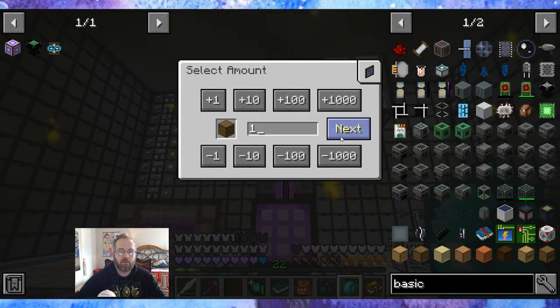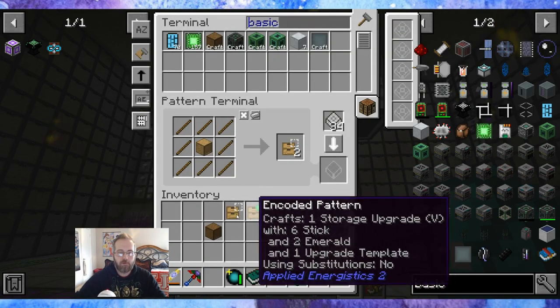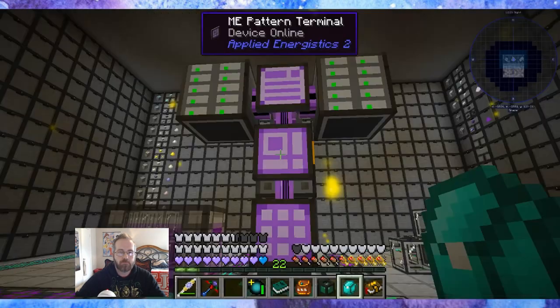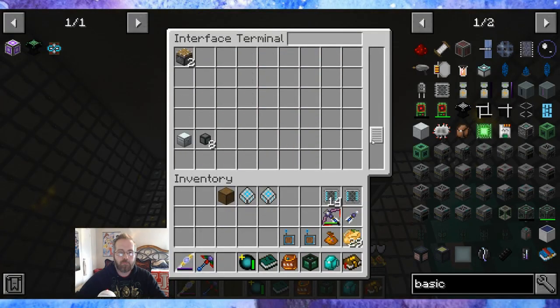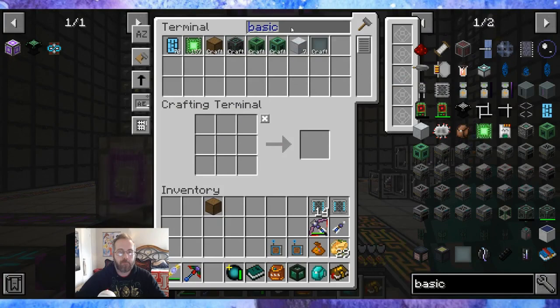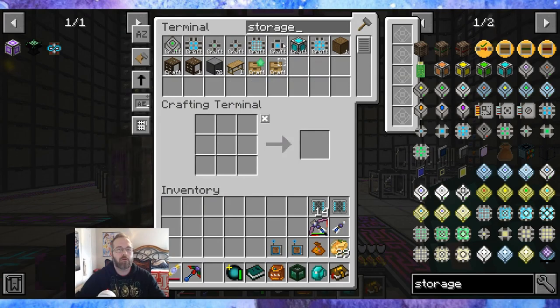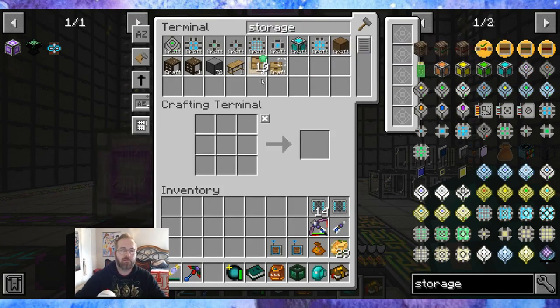Let me grab one — spruce drawer. Storage upgrade, basic drawer — yeah, I'll change you to spruce. Click, click. And put you in here. Bam, bam, bam. Storage. Yeah, these I want — let me get 10. Nice, and nice. That was fast. I need that.